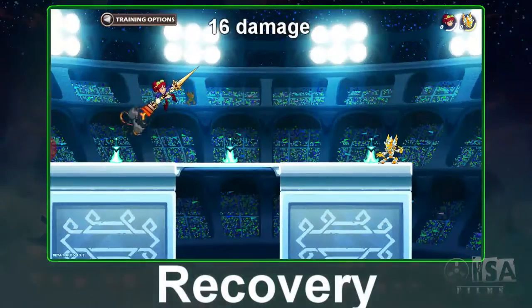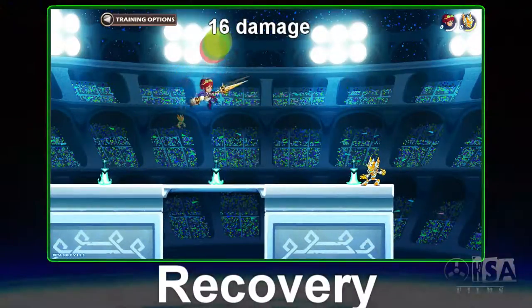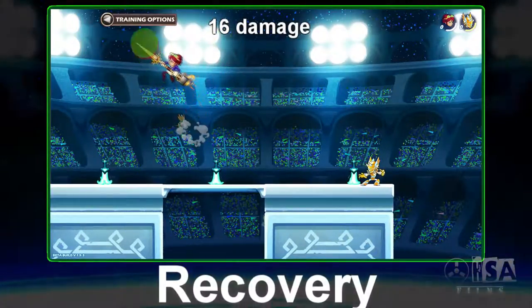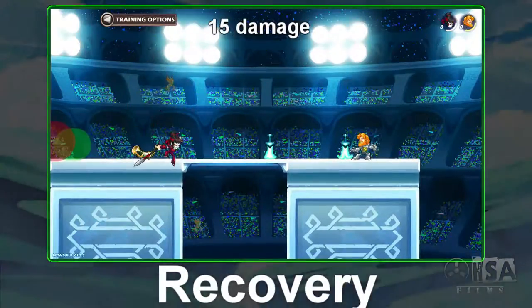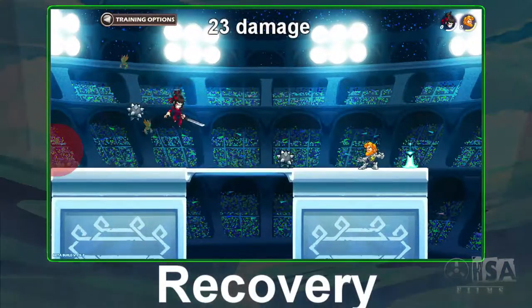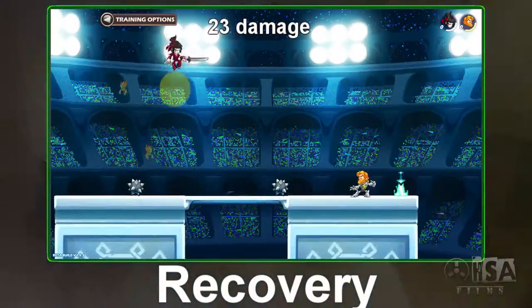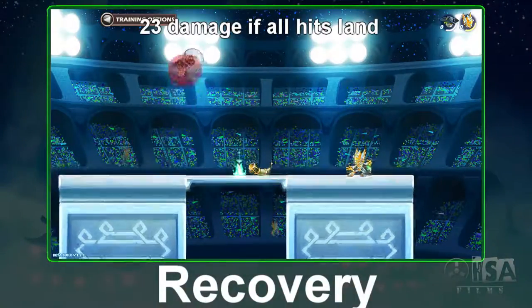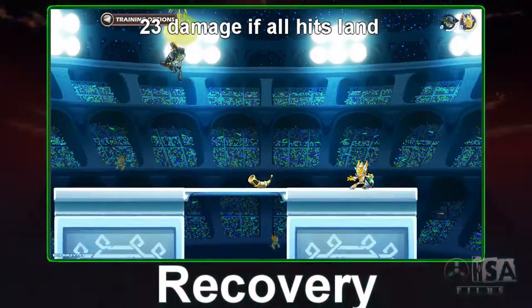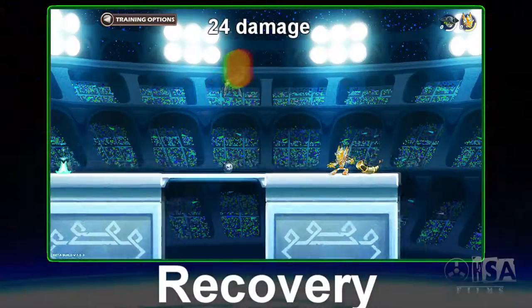Lastly, we have what are termed recovery moves. There are many different types of recovery moves, but they all move your character a significant amount of distance to help you recover. They are very powerful moves, but one interesting thing to note is that the gun's recovery move is the only combo in the game that, no matter if it connects at the start or not, it will actually complete all the way to its last move. It's very strong, but also very punishable.